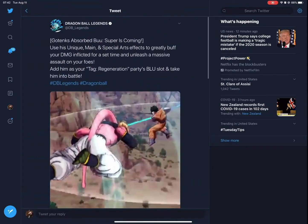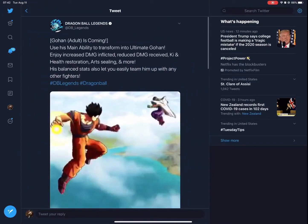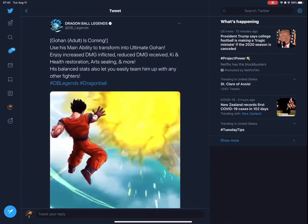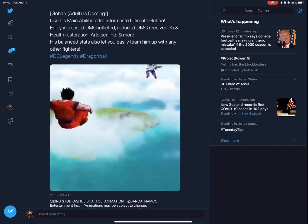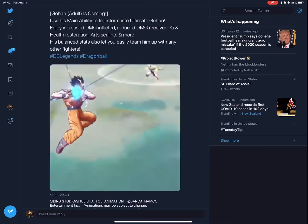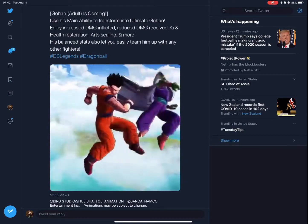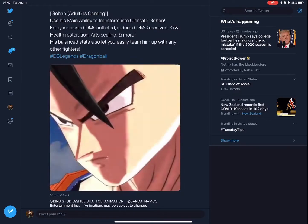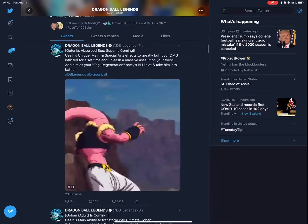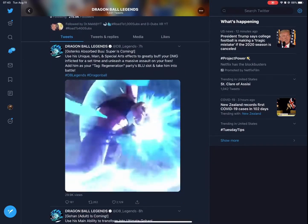Whoever currently holds the blue spot on Regeneration is going to be replaced. As for Adult Gohan, his main ability transforms into Ultimate Gohan, getting increased damage afflicted, reduced damage received, ki, health restoration, arts sealing, and more. It doesn't clearly indicate whether he's a support, melee, or range type — we'll just have to wait and see when the data mine happens.